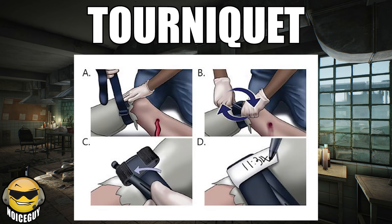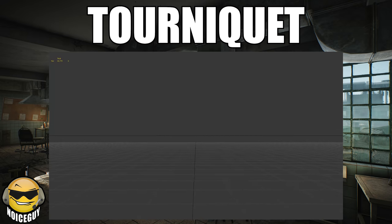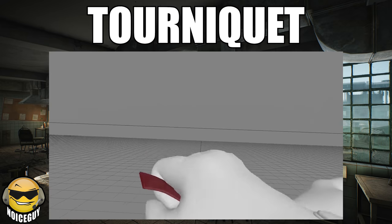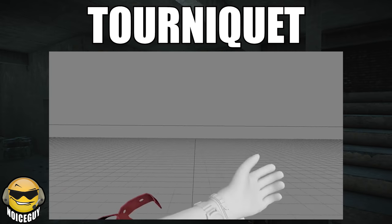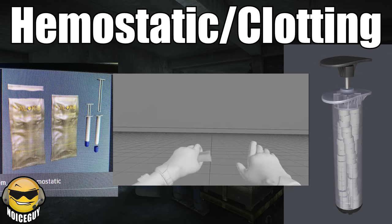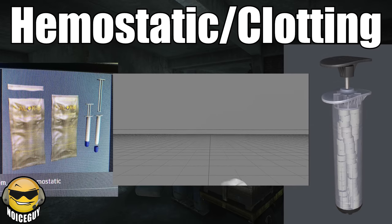Now first up, we have tourniquets. For those of you who don't know, tourniquets are used to cinch down a limb and cut off the flow of blood. These are for major arterial bleeds where you will bleed out in minutes if it's not applied. Hemostatic and clotting are used similarly, but not for arterial bleeds because they are just not good enough.